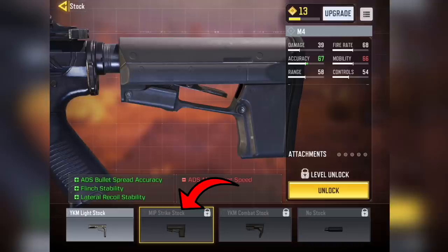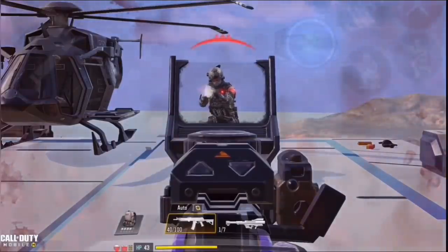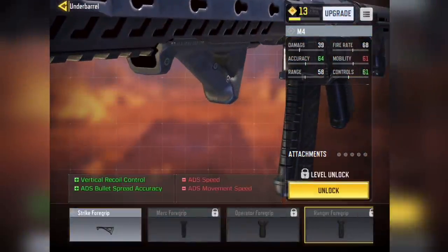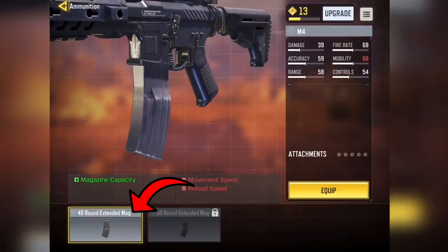The MIP Strike Stock not only improves recoil and bullet spread but also flinch stability. Flinch stability means that when an enemy shoots at you and the screen is shaking, this attachment reduces the shaking so you can be more accurate when you shoot back. Next, the under barrel — I choose the Ranger Foregrip. I'll sacrifice some mobility but it's fine; it's still fast enough. Finally for ammunition, I went with the 40 round mag. You don't need the 50 mag — 40 bullets should be more than enough.